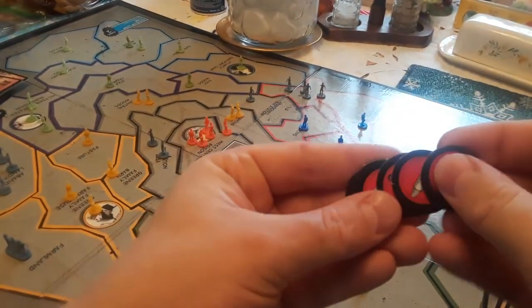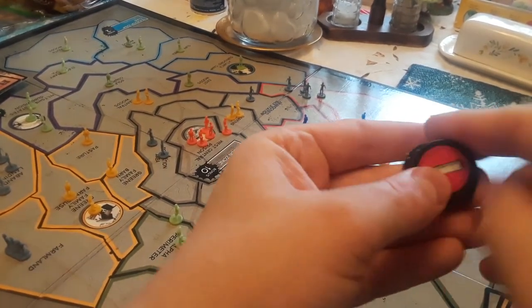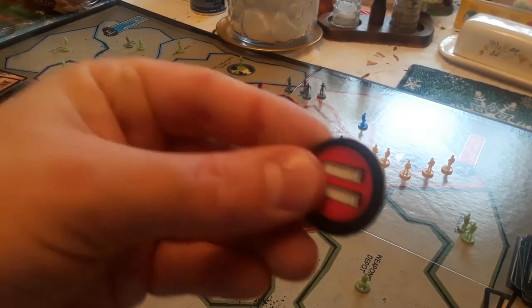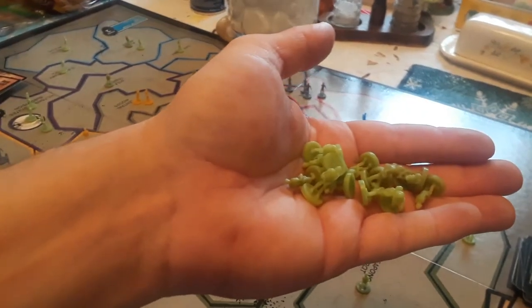On standard Risk, when you have over five cards you have to trade them in. Green has seven ammo crates, which according to the ammo crate chart he can turn in for 17 armies — and he needs those 17 armies to defend his borders, so he puts them down. Blue is almost defeated but traded in their ammo crates and got seven armies plus three for regular, even though they only have one territory.